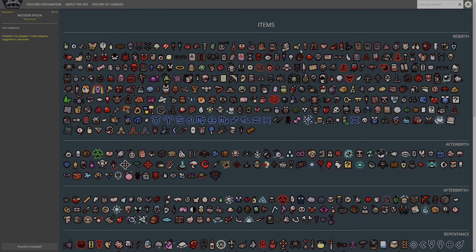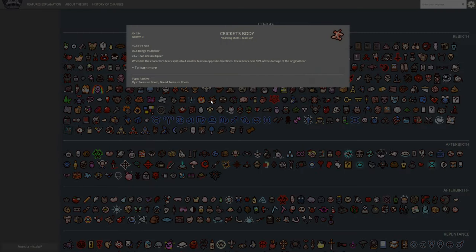So all of these are Wrath of the Lamb, and all of these are base Isaac. That's interesting to know - I didn't know that. At least that's what I've been told. That will help us work out what's Flash and what isn't, which is nice. Either way, starting item-wise, let's go with one of my classic favourites - Cricket's Body.